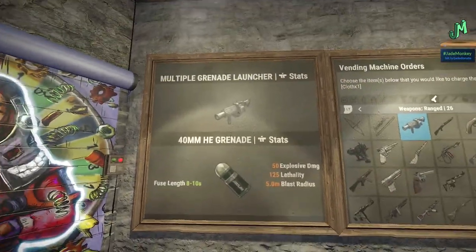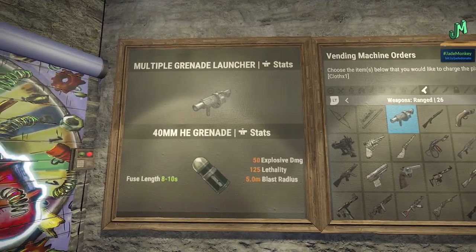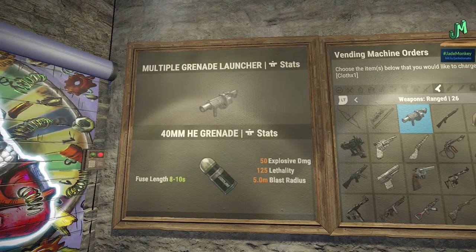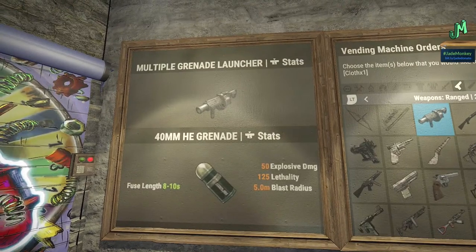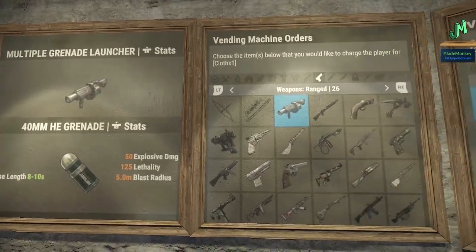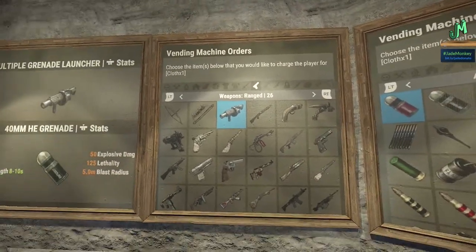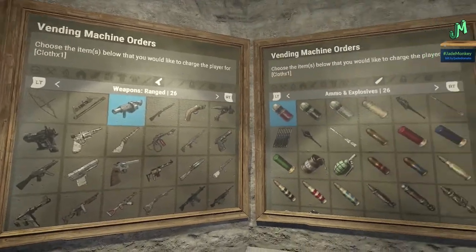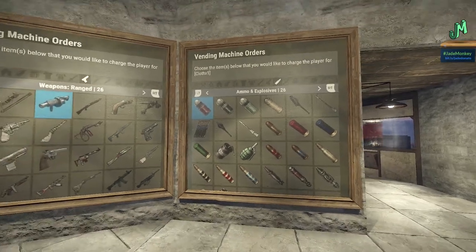Check this out — these are recent screen caps from Rust Console Edition's testing branch. You can see right here in the vending machine, even just before the Devastation Unleashed update, the grenade launcher is showing up. It's not in the game but it is showing up in the vending machine — you can see it on the Xbox controller using the left thumbstick push-in button. And here's the actual master list: the grenade launcher's stat sheet is in there, along with its ammo. That's strong evidence.